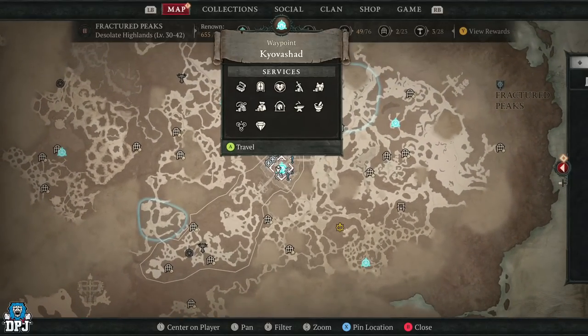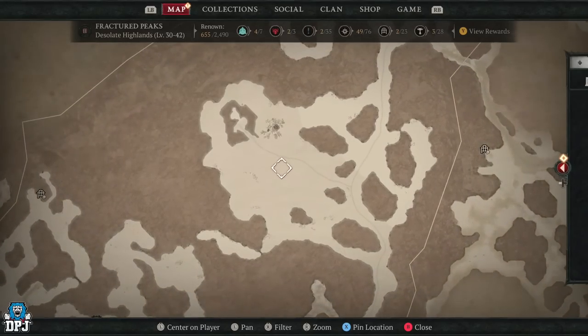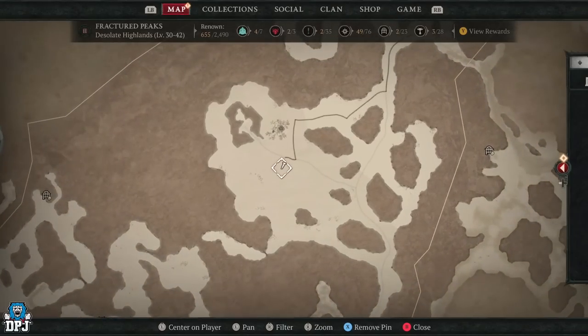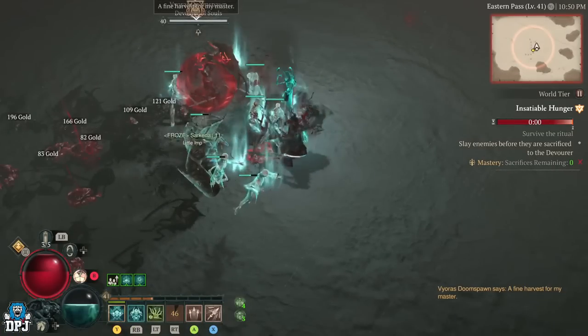You want to come to this point on the map, right here. You can see where I'm at — this is the spot we want to farm, this is the hot spot. Now when you first come here, there may or may not be a public event here, but you're looking for a circle on the map.